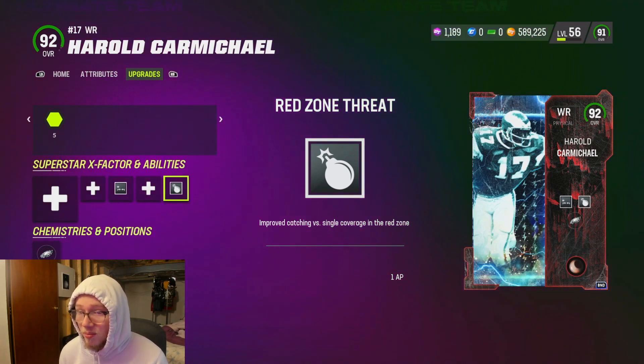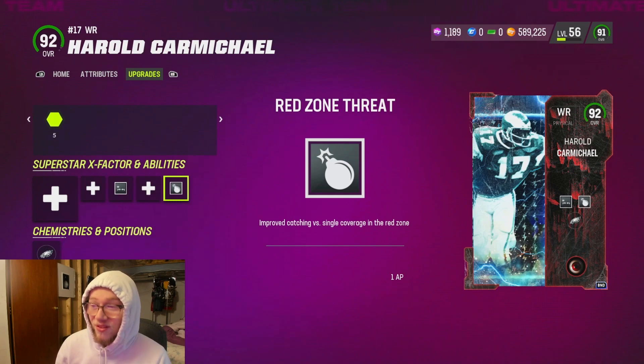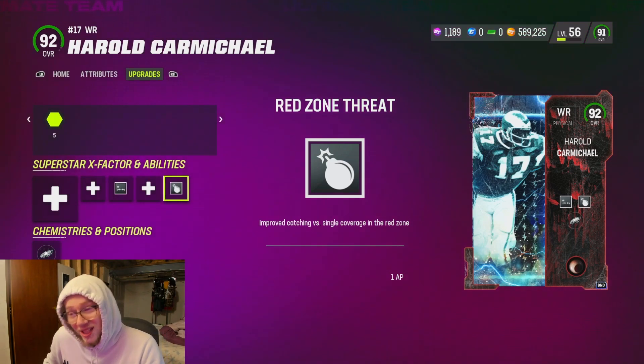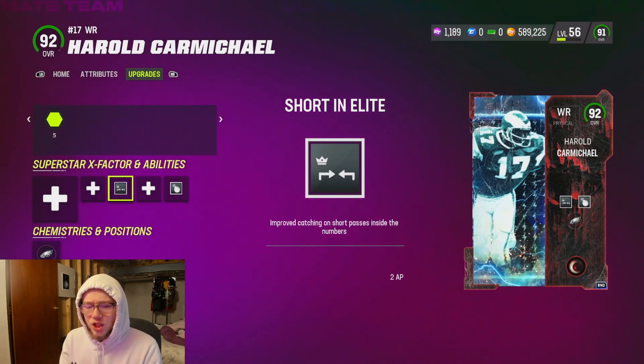It's really wild — I'd highly recommend this if you've got a tall guy that can get it for one AP, like Harold Carmichael for example, which is why he's not leaving my team for a while. I'm almost guaranteed a touchdown with him. I also have Short In on him to help get downfield. I know Carmichael gets it for one AP, and the new Randy Moss does too — go check it on MyGG real quick.